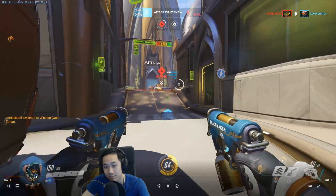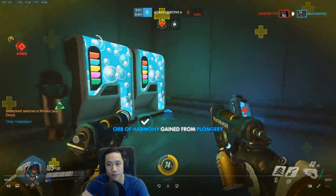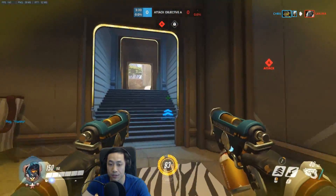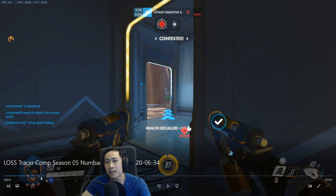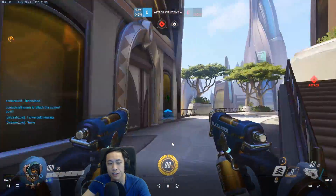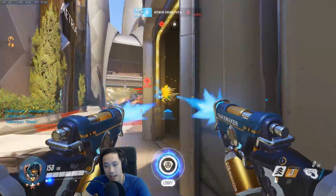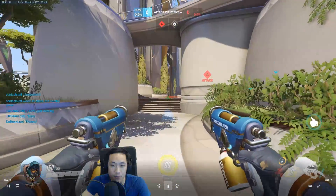Getting taken out by the Hanzo doesn't feel good. Your Zenyatta shouldn't have been up really far, and your Roadhog was up far too — the group should have been regrouping. The Winston's down, we're going towards the back trying to see if we can get anybody on the point. And you did recall a little bit early in my opinion — this was kind of a safe recall. You definitely could have survived that if you backed up; instead of using your recall, you can just blink backwards twice and then get to the health pack.